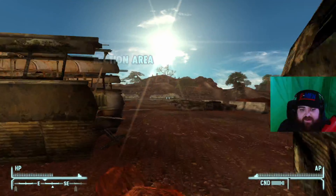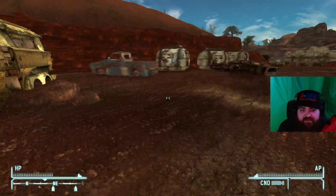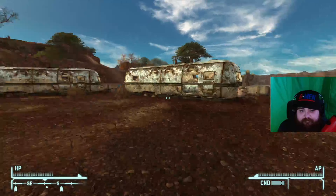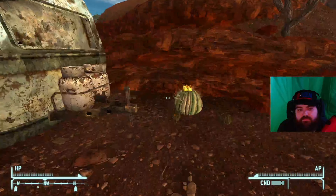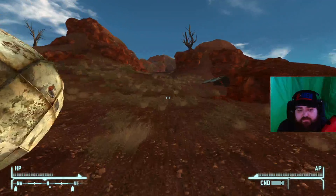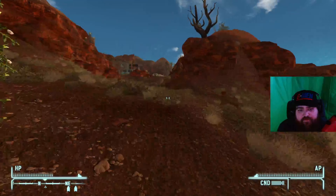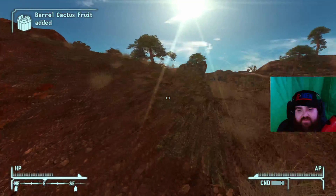So this is Bitter Springs — this is where the Great Khans were chased out. It doesn't look like much of a recreation area, more like a disgusting burnt-up trailer park, which is fine. I guess they liked it here — there's water right next to it. Let's go get some of these discoveries as we're going. I feel like I'm going to get dragged into some side stuff and I just want to stay on task right now.